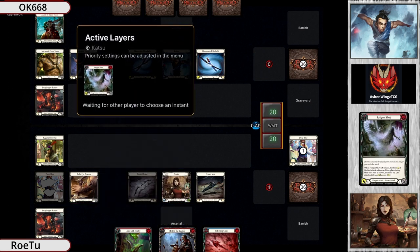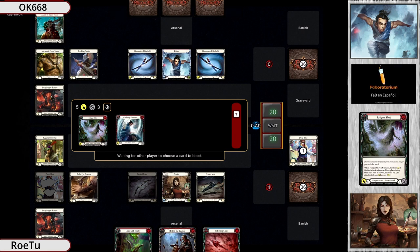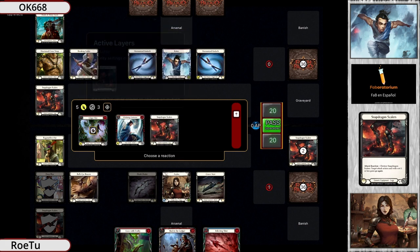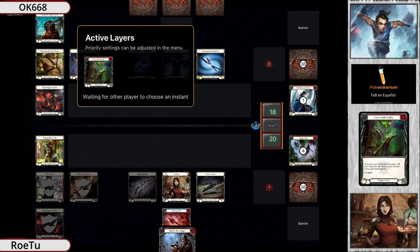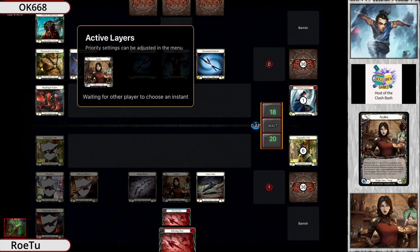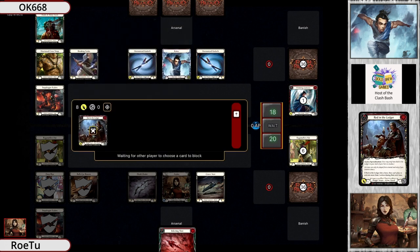We do have a Red in the Ledger, and he could Ragamuffin's Hat if he gets everything out, but the Infecting Shot is probably preventing him from being able to do that. Getting out the fatigue shot isn't necessarily something you want in this matchup, but it pulls out some cards. He's on Snapdragon already, so he's going to snap into Bullseye Bracer - and there's the Bullseye into Red in the Ledger. Interesting - Azalea laces Frailty, puts Red in the Ledger on top.